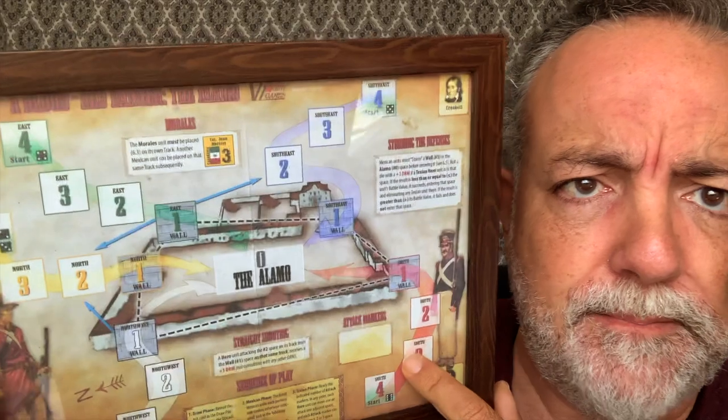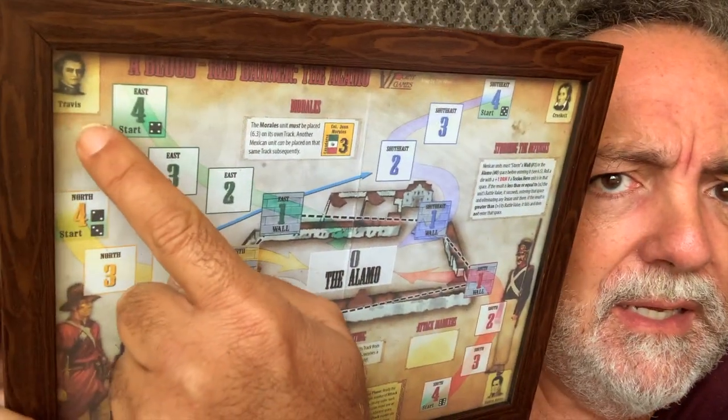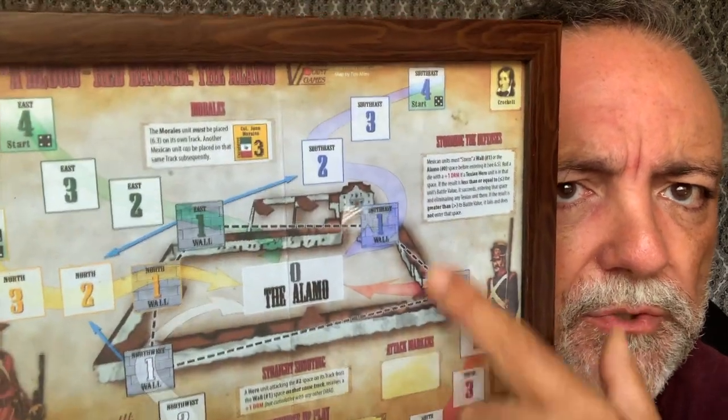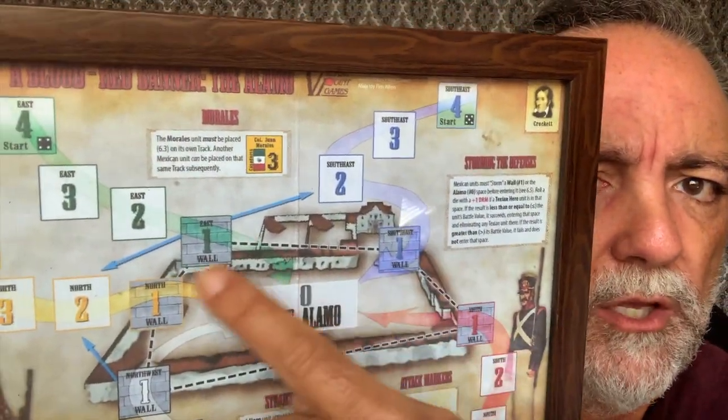First, you populate some of the Mexican troops. The number area depends on what you roll — like right there it says number four. So you roll and begin placing Mexican troops in those areas, and you place your guys on the wall. Here are a couple of the Mexican troops. And here is General Santa Anna.